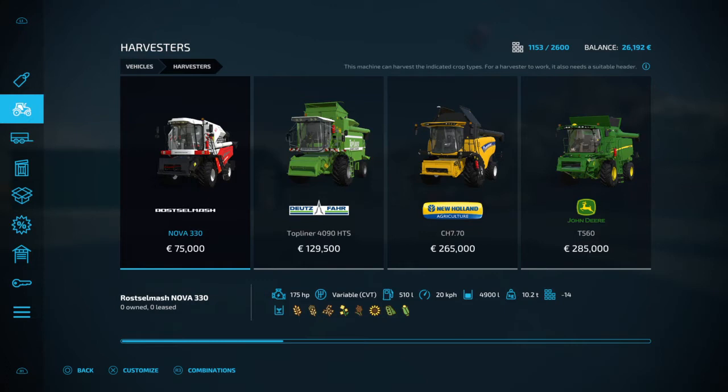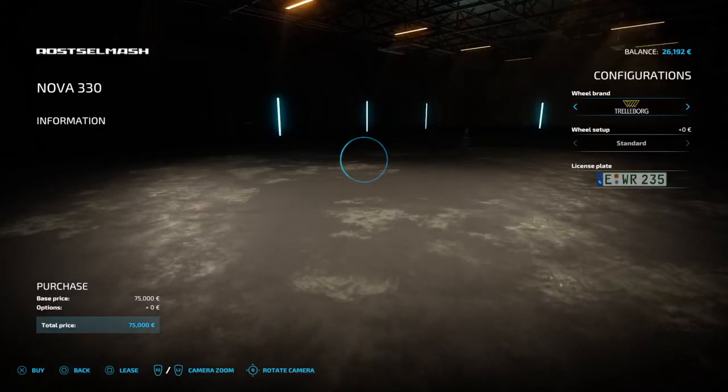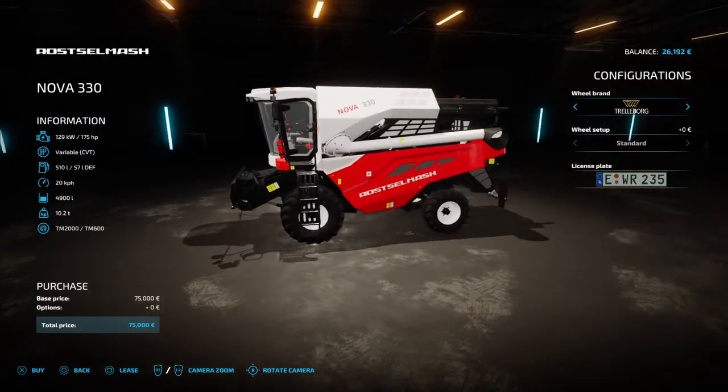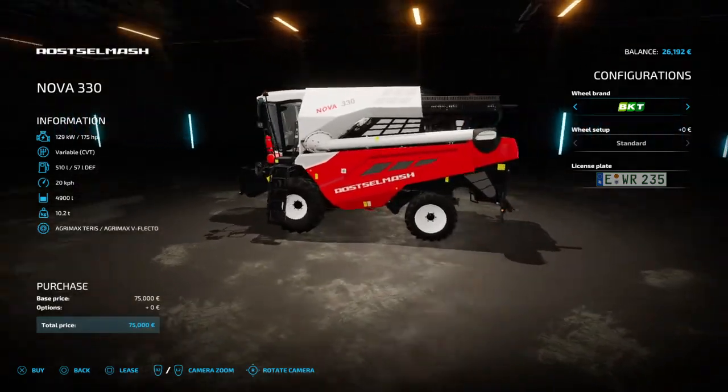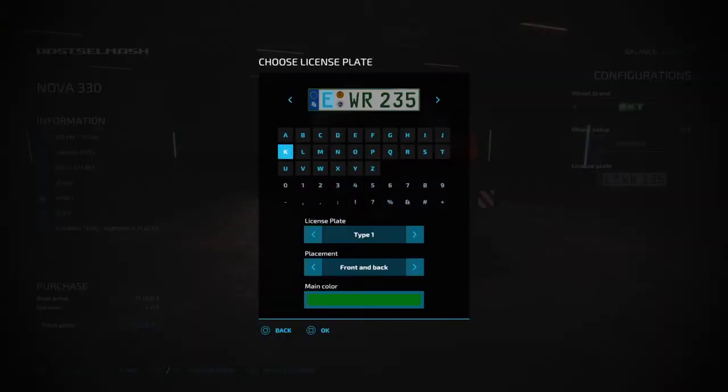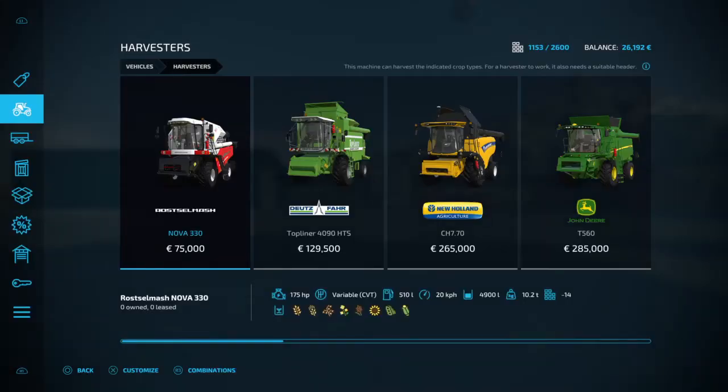This is going to be a bit of a long video because there's a lot to take in. The first combine here is the Rostselmash — it's 175 horsepower, holds 510 liters of fuel, goes 20 kilometers an hour, and holds 4900 liters of product. You can change the wheels, the wheel setup, and the number plate — front, back, back only, or no plate at all. You can also change the color of the number plate.